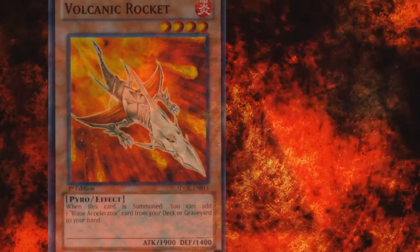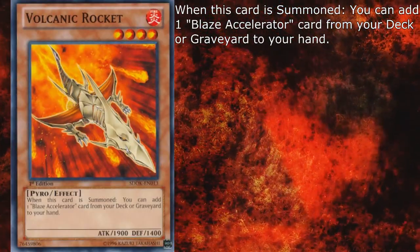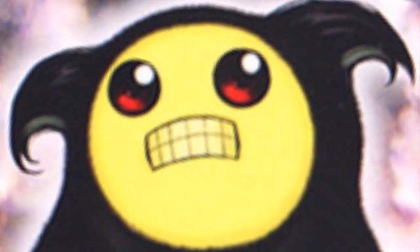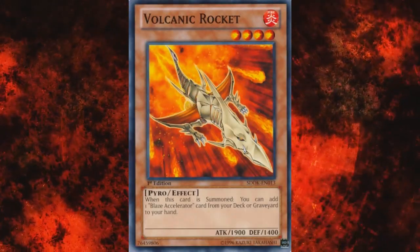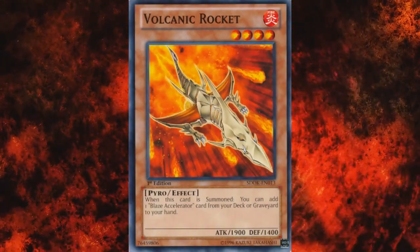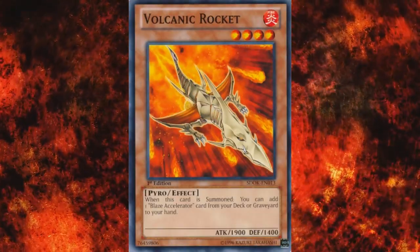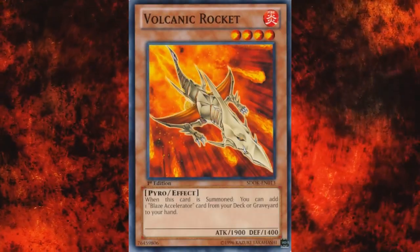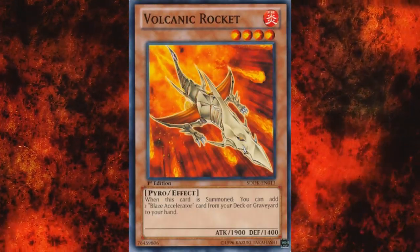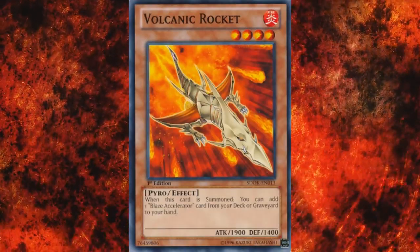As for the not-crap level 4, we have Volcanic Rocket. It's got 1900 attack and 1400 defense, and when it's summoned, you can add one Blaze Accelerator card from your deck or graveyard to your hand. Released alongside the first wave of Volcanics, Rocket was way ahead of its time with a fat 1900 attack and an effect that applies on any form of summoning, fetching any Blaze Accelerator card from the deck or graveyard — giving the archetype a level of consistency it might never have reached without the TCG's intervention. It lets you keep the attack while fetching your playmaker. Run 3 at all times if you plan on making any plays.